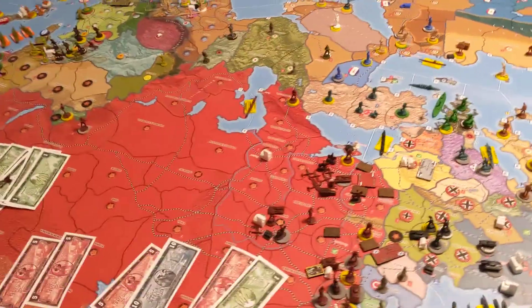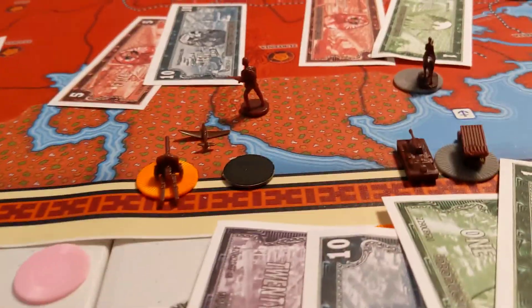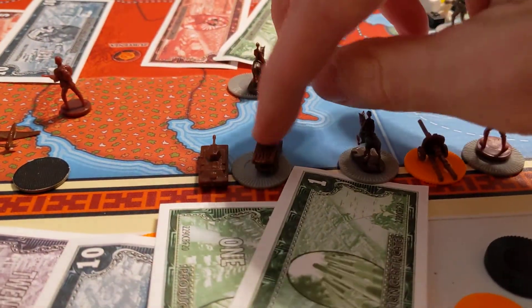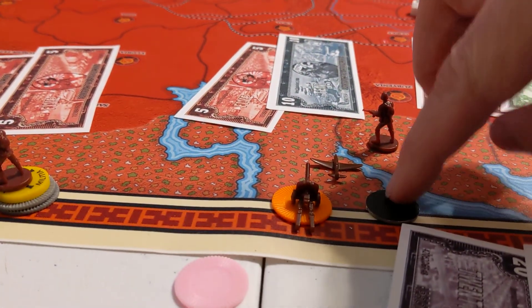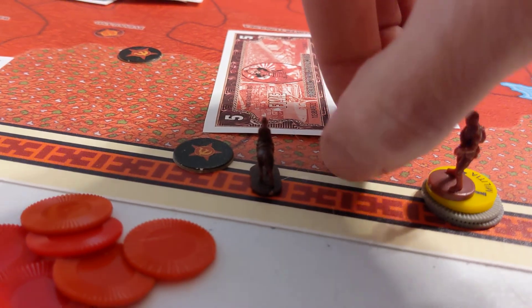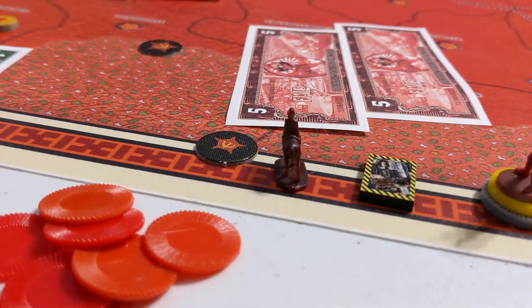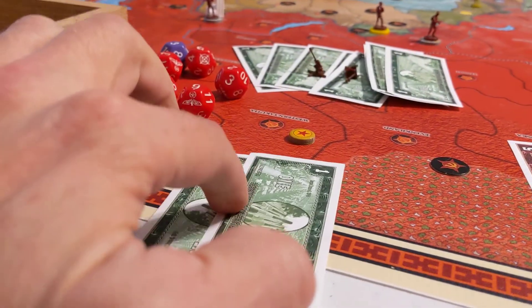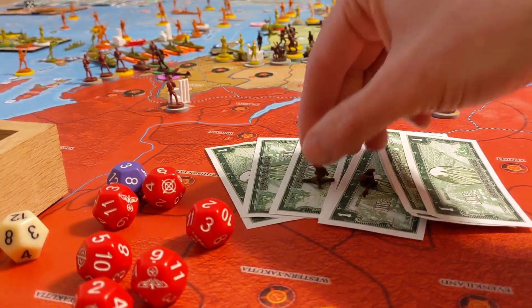I don't know what we're going to buy with our construction yet, but let's do some purchases. Right here we have 2 cavalry for 6. Down here we got 2 infantry and artillery, 2 cavalry, 2 Katushas, and a tank — all equaling 32 IPP, 38 total right there. 1 fighter, 1 advanced artillery, 1 upgrade from an infantry to a motorized infantry, equaling 15. We're going to build a railroad, get 3 militia, and upgrade a militia to an infantry.